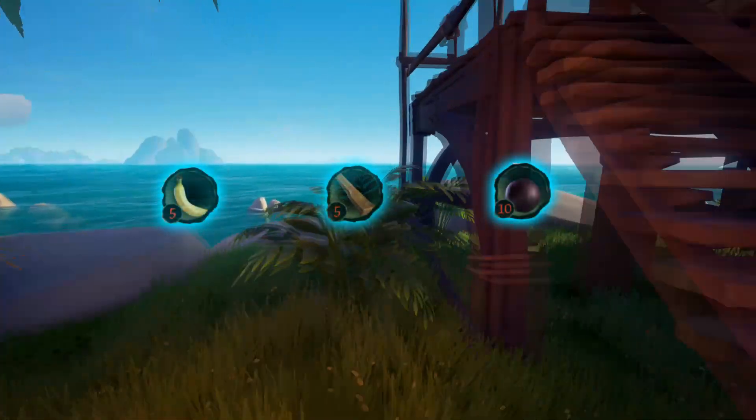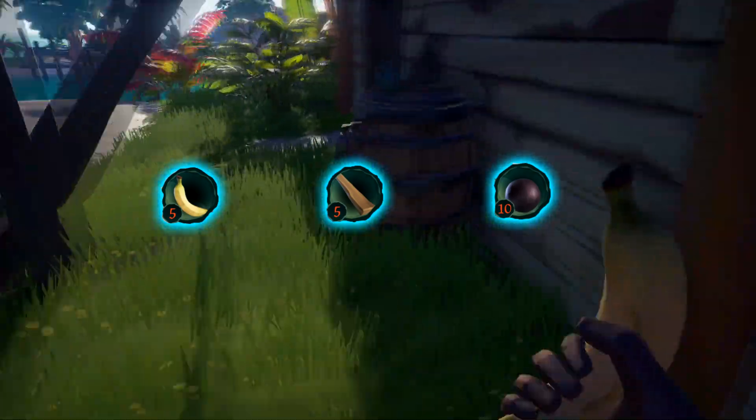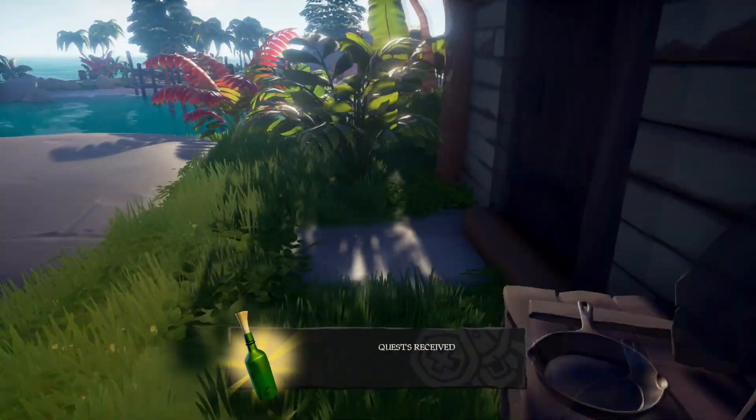Quick tip: don't forget to search the outpost. You can find barrels that contain bananas, cannonballs, and also planks which will help you on your voyage.